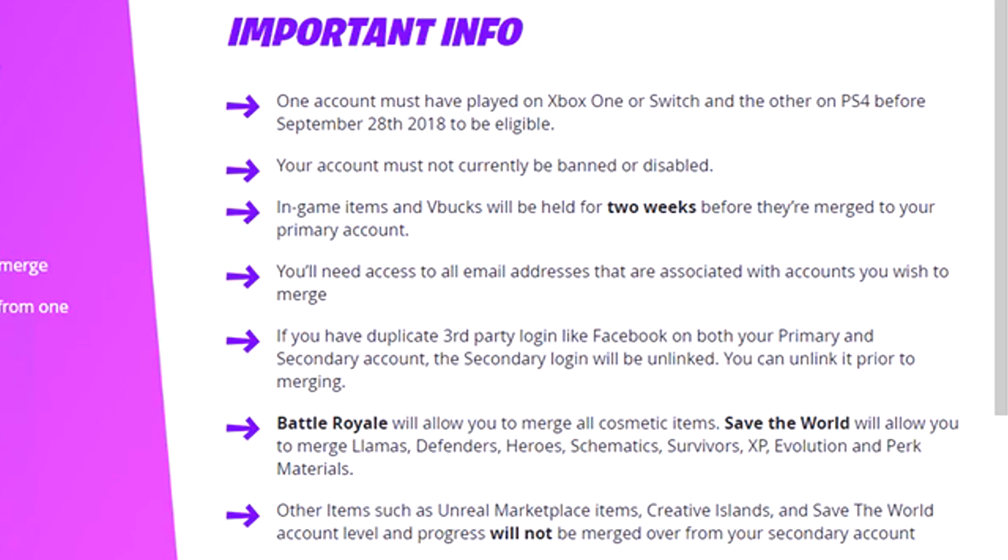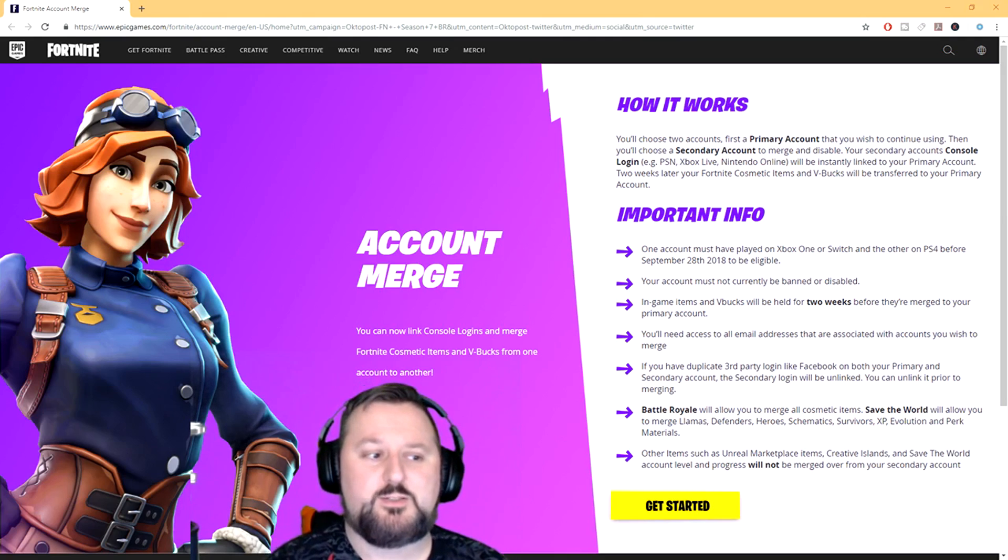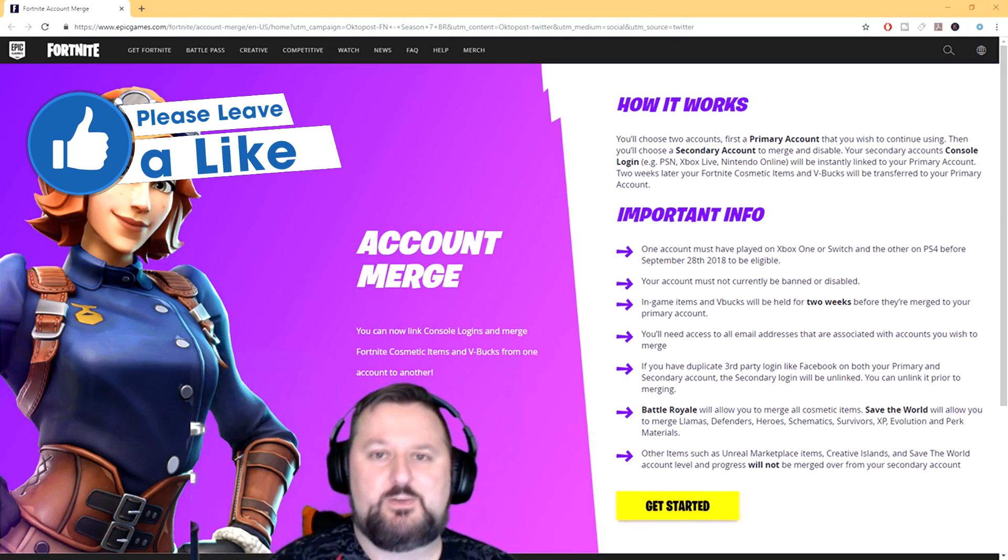Battle Royale will allow you to merge all cosmetic items. Save the World will allow you to merge llamas, defenders, heroes, schematics, survivors, XP, evolution, and perk materials. Other items such as Unreal Marketplace items, creative islands, and Save the World account levels and progress will not be merged — so if you have an awesome island on your second account that you want on your primary, unfortunately that's not going to happen.